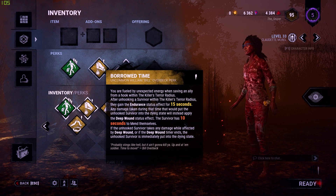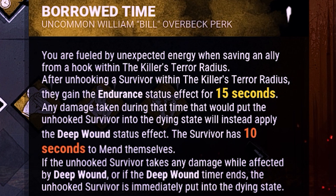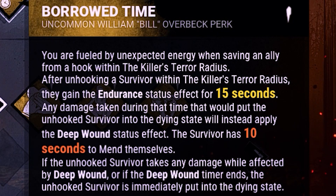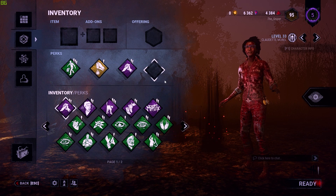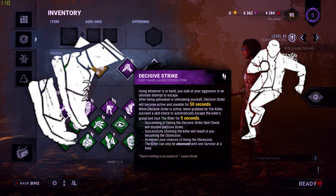For the next perk we will be using Borrowed Time — hopefully a better variant than this one. Borrowed Time will basically make sure that we get our safe unhooks, because once we unhook a survivor they will get 15 seconds of freedom and will not go down if hit by the killer. The next two perks don't really matter as much, so just pick whatever you're comfortable with. But I will recommend you use at least one exhaustion perk, preferably Sprint Burst or Dead Hard.